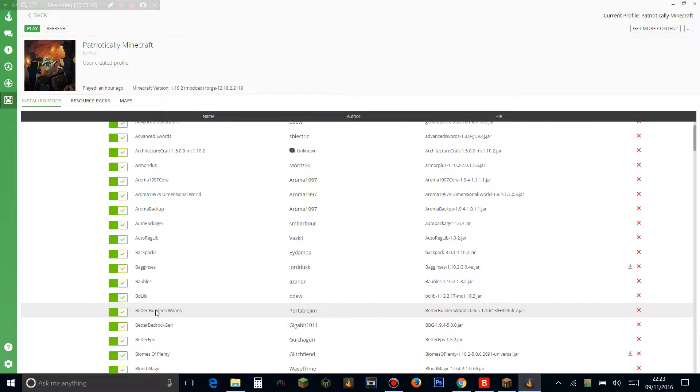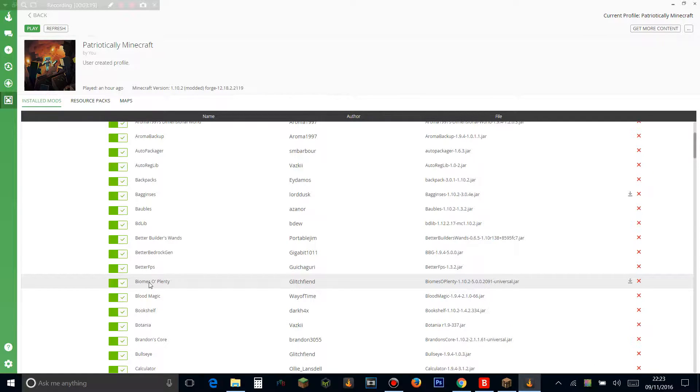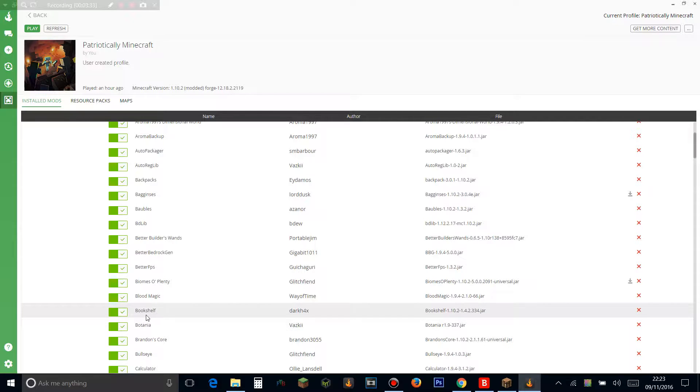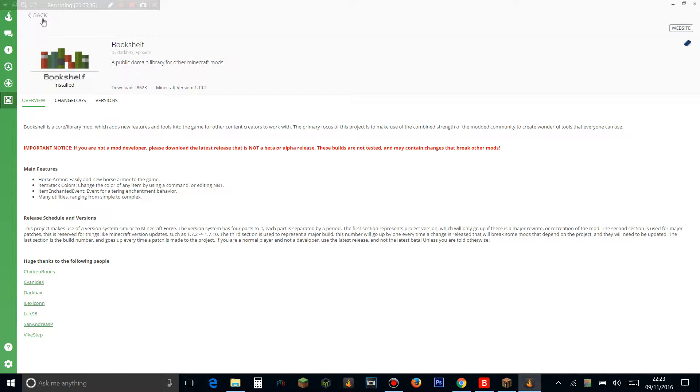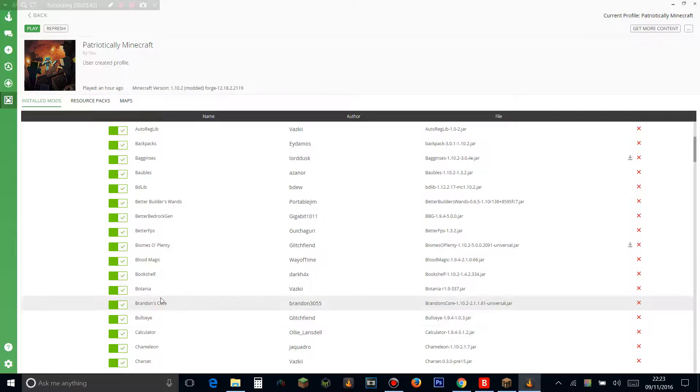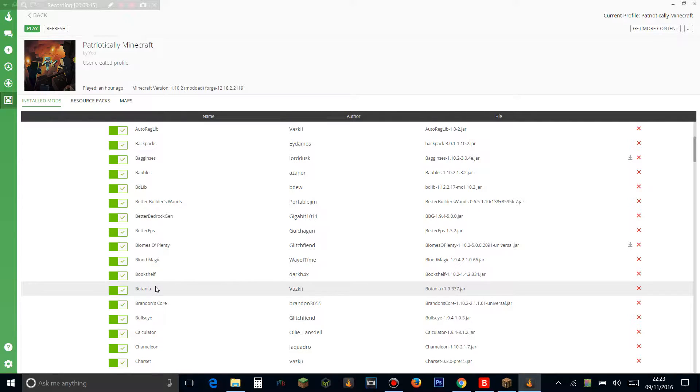Better Bedrock Gen makes flat bedrock at the bottom of the world. Better FPS is supposedly meant to improve your frame rate. Biomes O'Plenty is running and it's really awesome. Blood Magic adds a system where you can do magic with blood — it's a really great mod. Bookshelf is a library mod for other mods. Botania adds magic with plants. Brendan's Core is a core mod. Bullseye adds new arrows to the game.